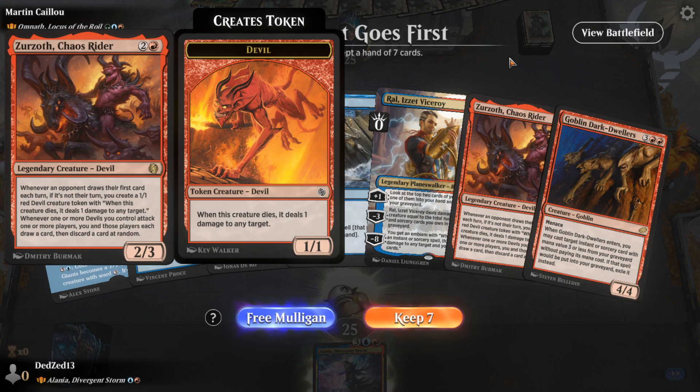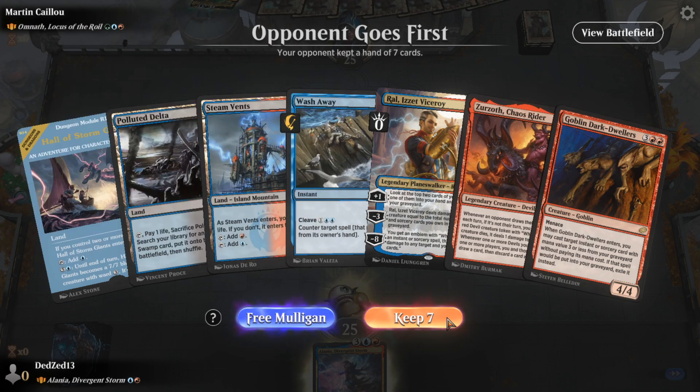We got one of the cards that get value from giving your opponents extra cards — Zuroth. It's a bit awkward, but I think it's a keep.